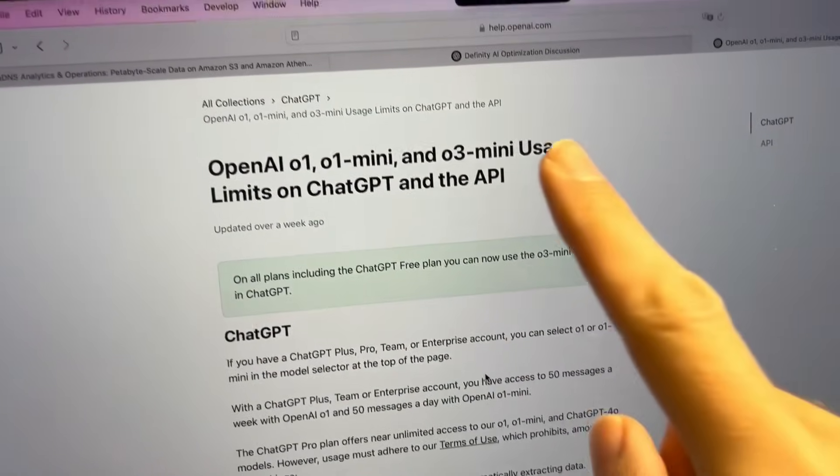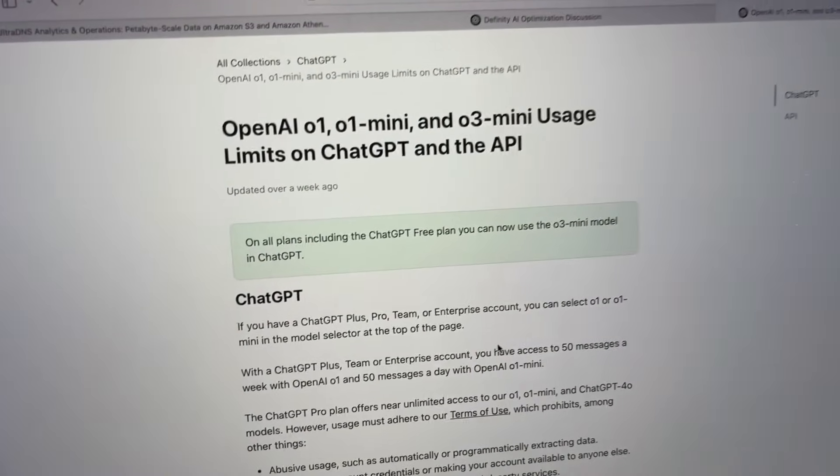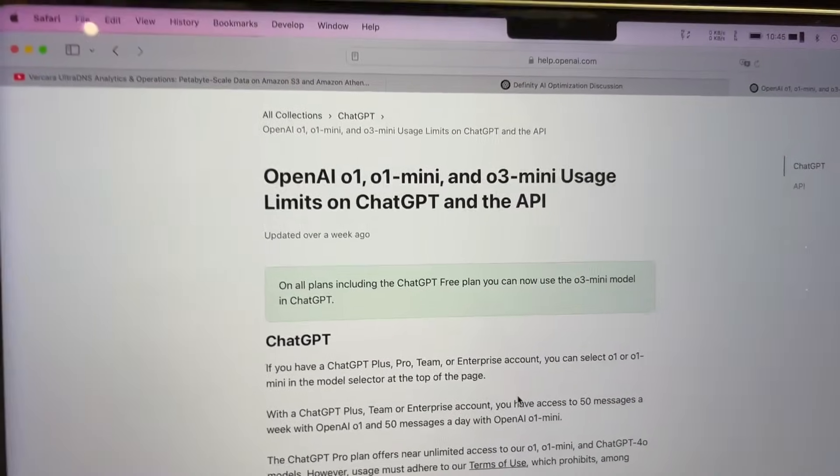In the last video I was talking about rate limits on ChatGPT, and now they have another rate limit that I just found. Why is this? This is the most annoying thing — you're paying for something. I'm on a team account, you're paying for something and you get rate limited. I guess this will get worse and worse and they are going to try to push you into higher and higher tiers. So I got this with the O3 mini, and I got the message suddenly that I only have five chats left.